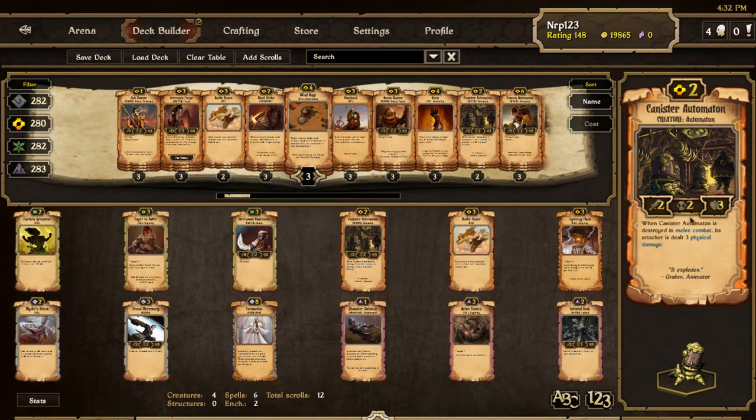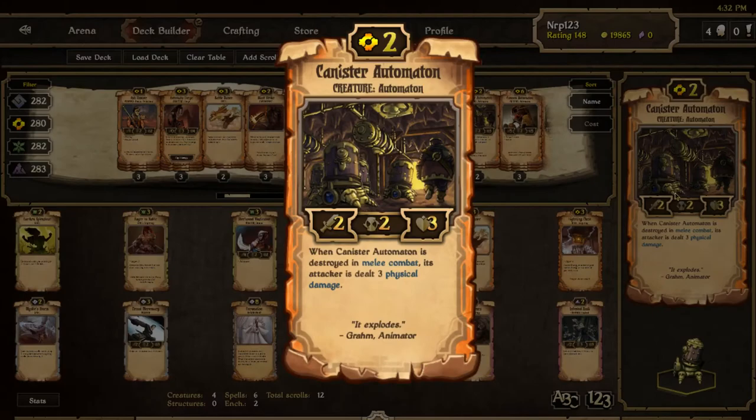Canister Automaton is not ranged, which is obviously important for Energy decks — no synergy with Bombard, though Energy does have cost reduction for non-ranged units. Its ability: when Canister Automaton is destroyed in melee combat, the attacker is dealt 3 physical damage. So it's essentially only spiky when it's destroyed, not when it just takes damage without dying — different from a standard Spiky 3.